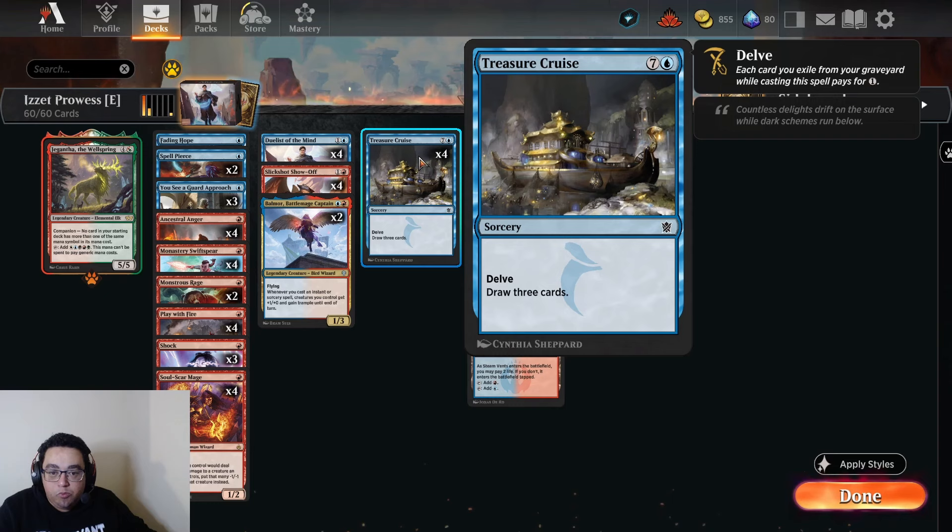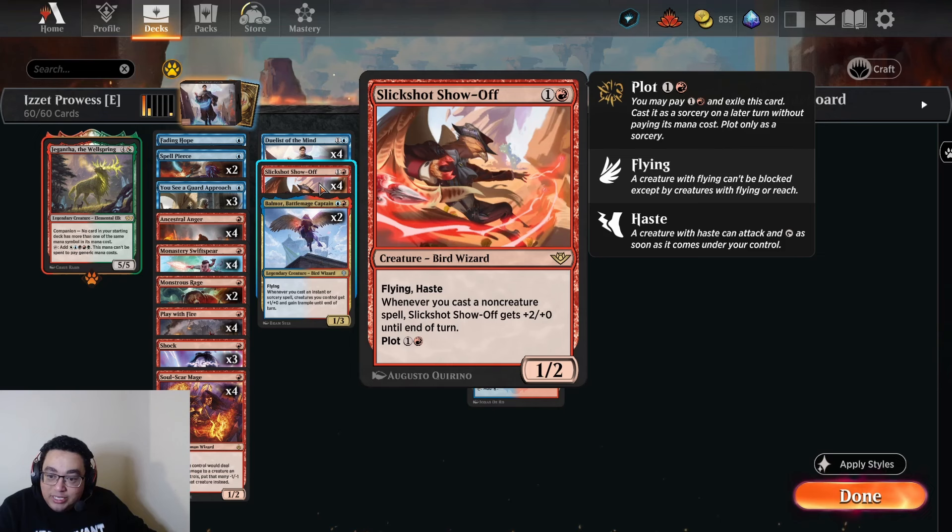Slickshot Showoff is one and a red for a 1/2 with Flying and Haste. Whenever you cast a non-creature spell it gets plus two plus zero, which is quite a lot. It also has the plot ability — for one and a red you can plot it, and then from then on cast it for free. That means immediately you get to start casting spells to power it up or protect it, which is pretty handy.